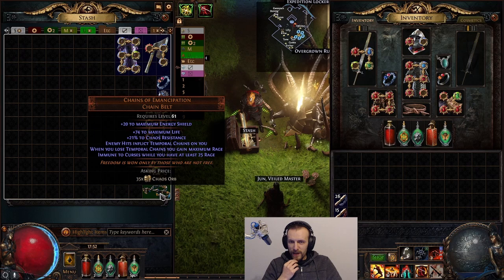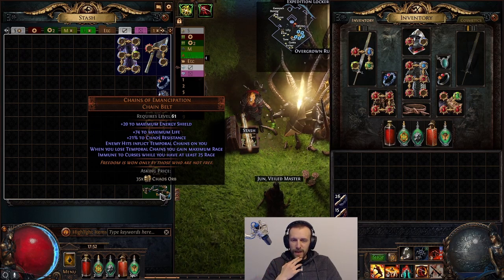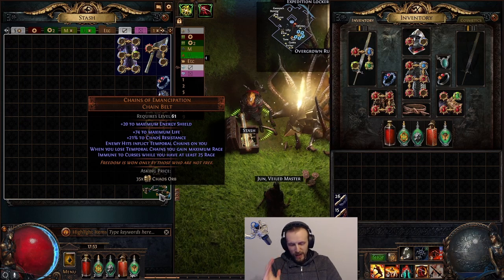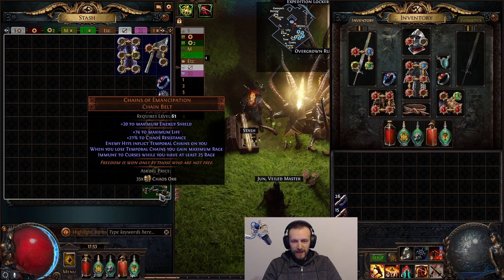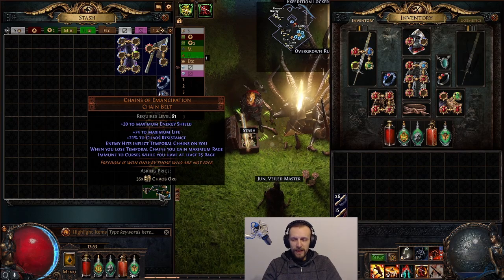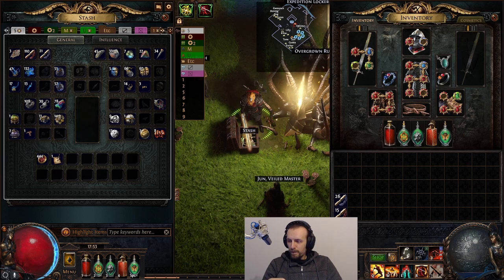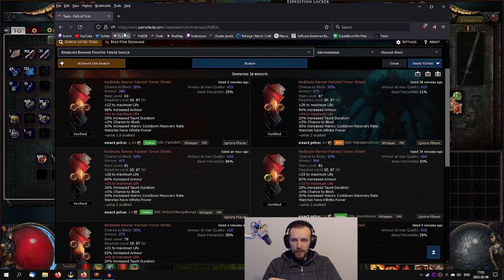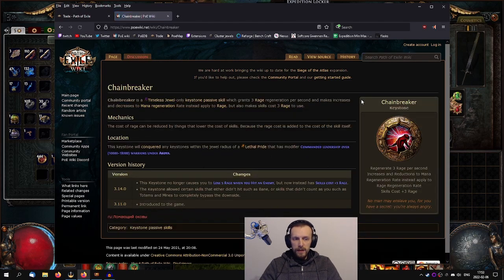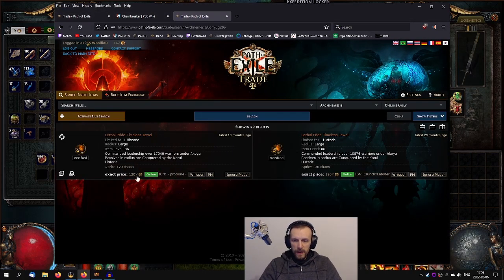I made a big mistake buying this Chains of Emancipation belt. My brain glitched out for a moment — I didn't realize it wasn't going to work the way I imagined. I bought it, tested it, and immediately regretted it. Another option is Chain Breaker — with Chain Breaker you can passively generate Rage, but you need a Timeless Jewel, which sometimes pops up for around 120 Chaos.